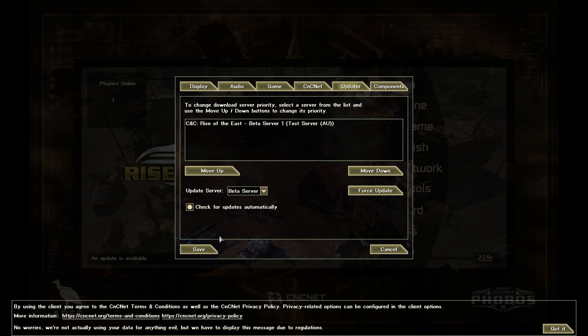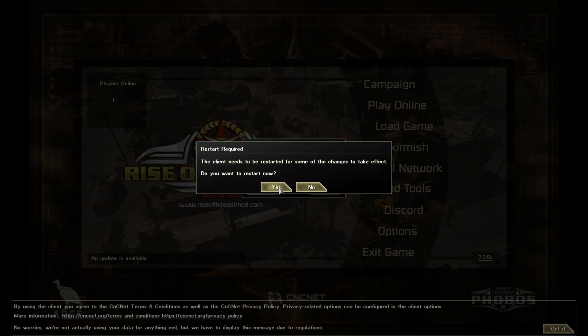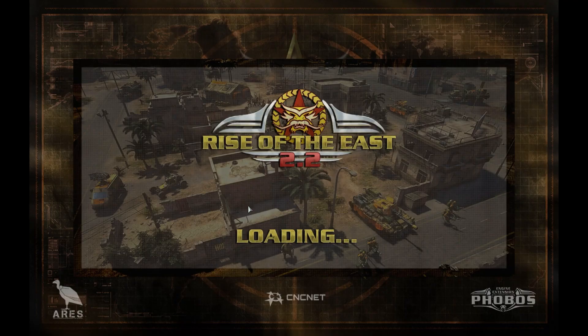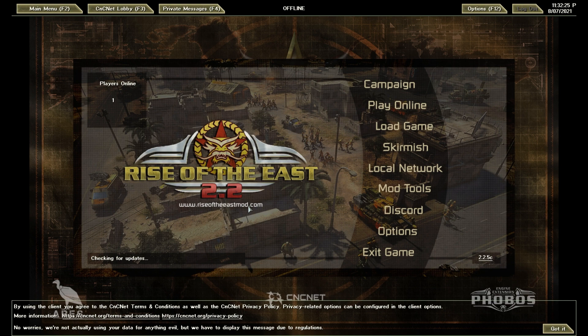The reason you want to do this is to get the beta version. If it's not stable you can always go back to the Live server, but the beta version has more factions and more content well ahead of the live version. Click Save and the game will restart and apply updates.